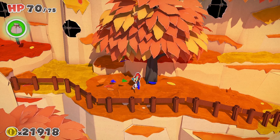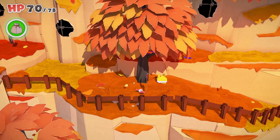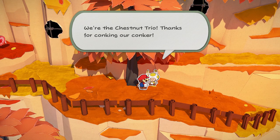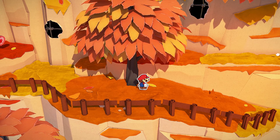Next up, after you bash this Goomba to kingdom come, you can knock this tree here, which will make one of these spike balls come down, and that will explode. And there will be three toads inside, and these will be your first three toads of the area.